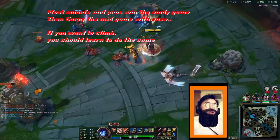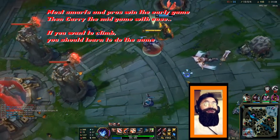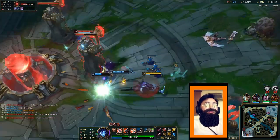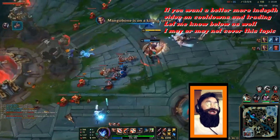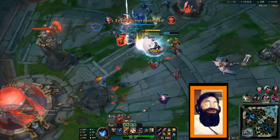Once you know enemy champions' abilities, you can bait out their abilities by walking just very close to the range of the ability and then walking right back out. That way you bait it and don't get hit. That's the best way to go about it. Once their abilities are on cooldown, you can go all in and harass or go in for a short trade, depending on which champion is stronger. This is very simple to do and most pros do this every single game.